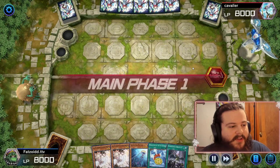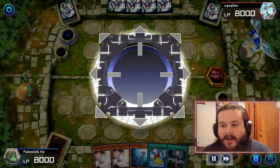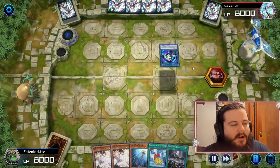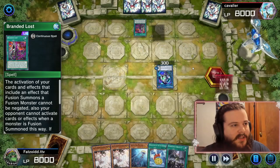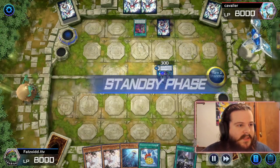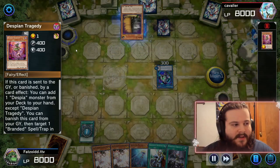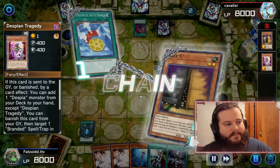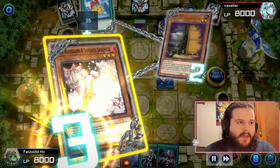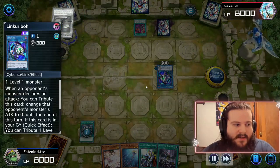Here for game number two and my goodness — our opponent is playing Branded again, it's literally every game. Our opponent makes an odd decision: he plays the Despian card and then just links it off to Link Kibou. We play Ash Blossom on his Maxi C and get it resolved, which is nice.